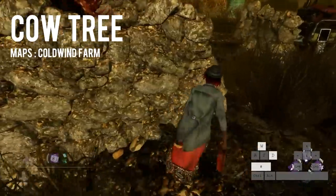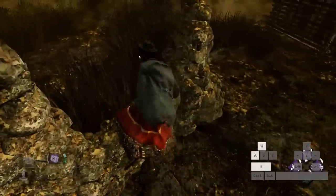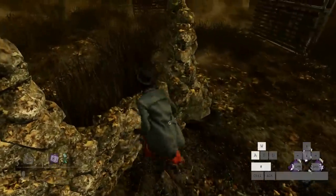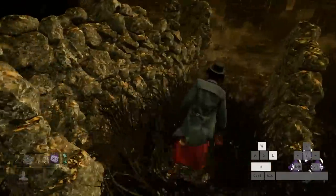For example, the Cow Tree. If you've ever been against a good killer, you'll notice how they always force you to go counterclockwise in order for you to not get a fast vault. If they were to run you clockwise, you'd be able to loop them until the window is blocked by the entity. That's where learning and mastering the fast vault on the difficult side can give you a serious advantage over your opponent.